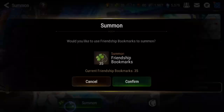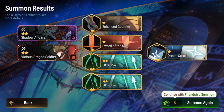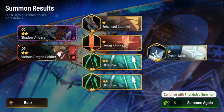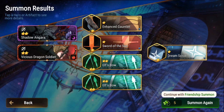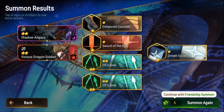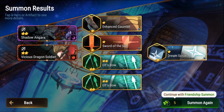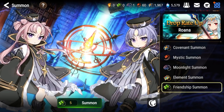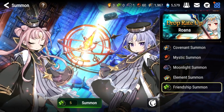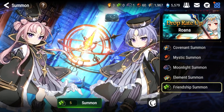Each summon has a chance at either 2-star fodder or a 2-star artifact. I got 5 artifacts here, actually some 1-stars as well, which is pretty much the same as the 2-stars, just a little bit less EXP. You want to use the artifacts for artifact fodder, which is really nice too. On the left you can see I got 2 two-star fodder for promoting. If you run out of friendship bookmarks, you can just wait and come back in a few hours or the next day, and you should have enough friendship points to get more.